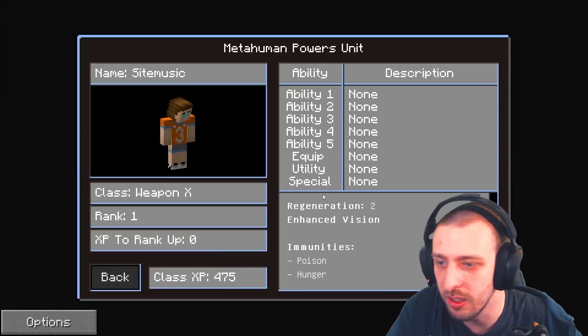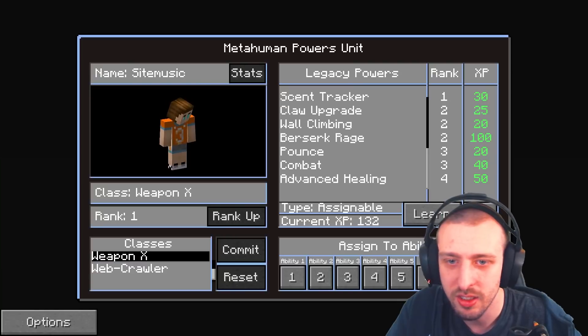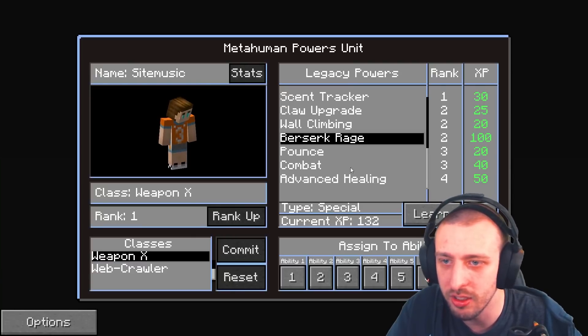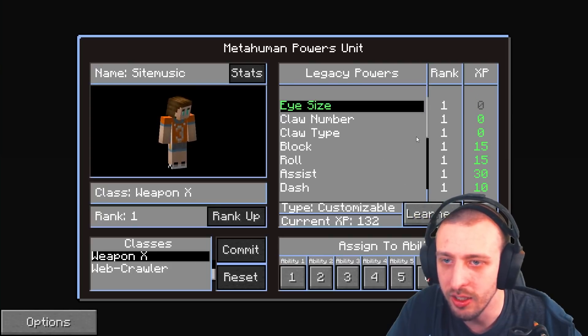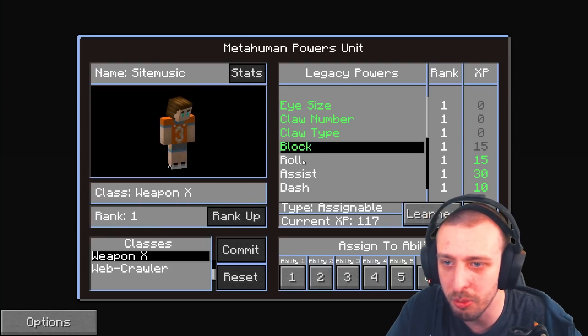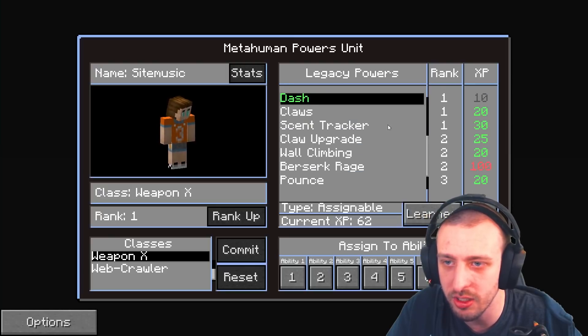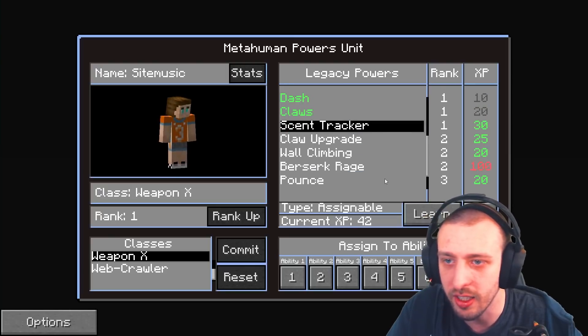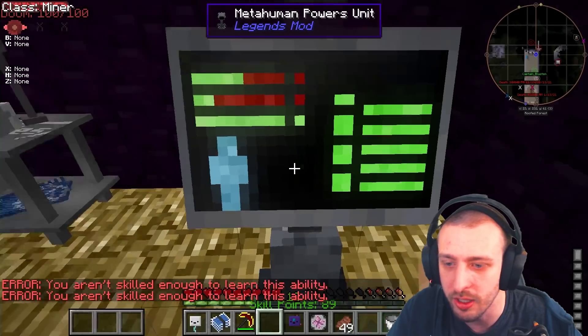Stats — none, none, none. I'm gonna figure this out. Okay, I see the scroll — I figured it out! Eye size, learn. Claw type, learn. Block, roll, assist, dash — I'm figuring things out. Claws — check. Scent tracker — check. Claw upgrade — hey, stop that!